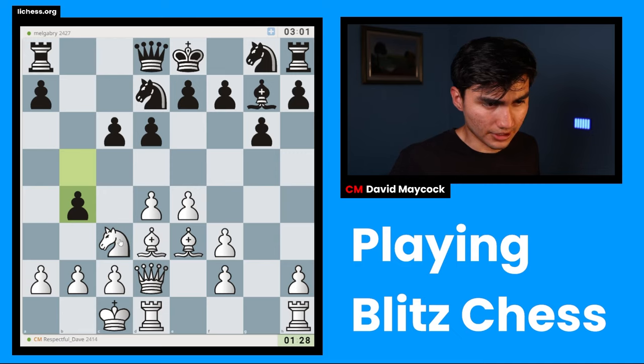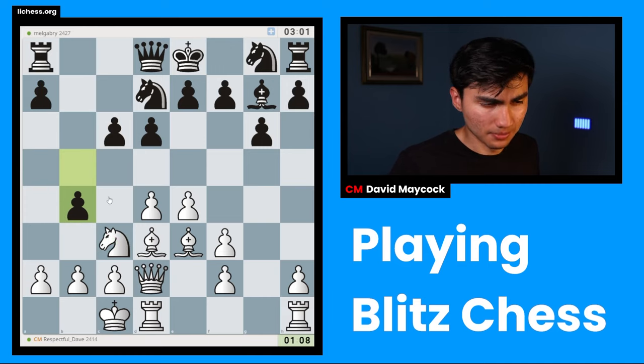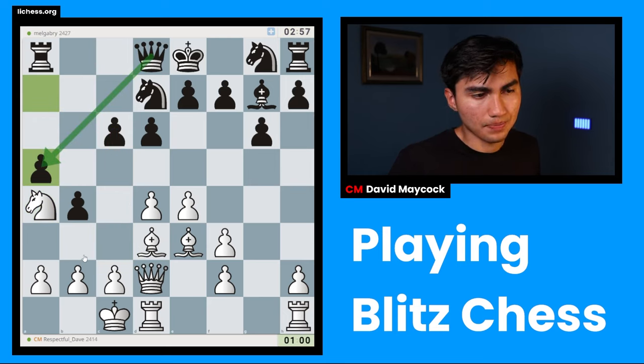Knight a4 is a little more active and helps stop black's queenside counterplay, while knight e2 is closer to the center. My worry with knight a4 is that it could become out of play — 'knights on the rim are dim,' the famous saying about knights on the edge of the board. I'll play knight e2, which also guards against c5.